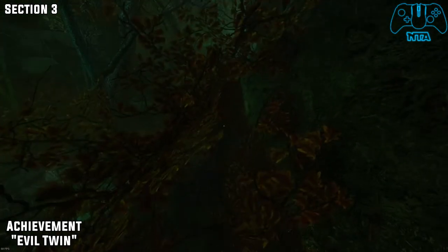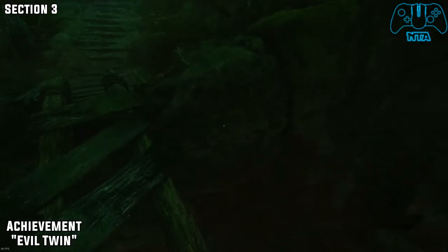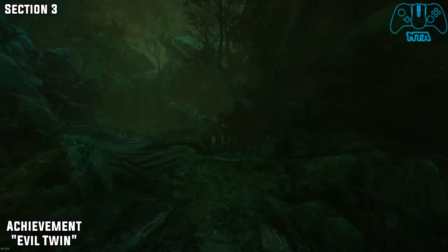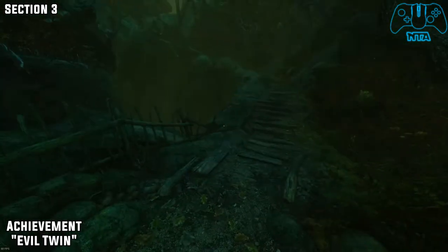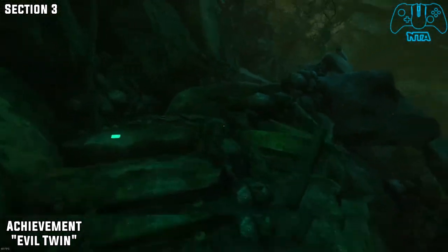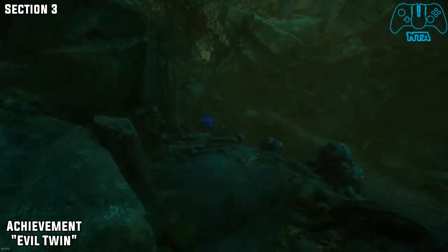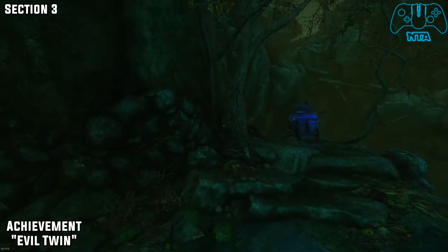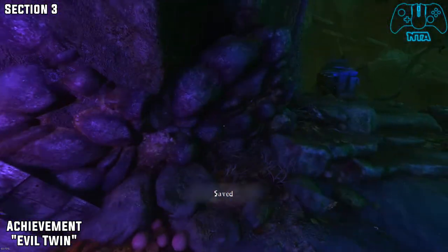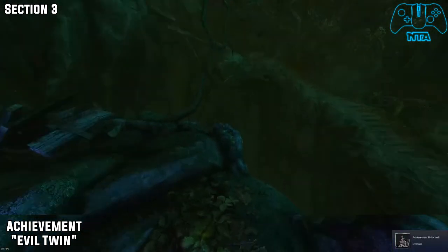So now from the last location, carry on as normal. Go across the bridge — there will be a path that goes off to the left hand side, take that, and don't go right just yet. Now go the only way you can go, you'll find an altar or a save point to the left, and another altar to the right. You'll get the achievement called Evil Twin.